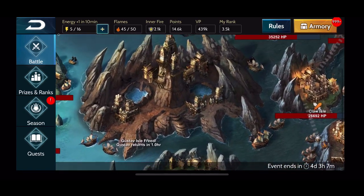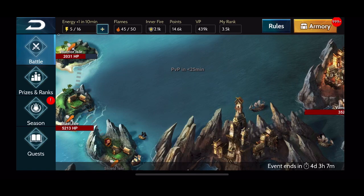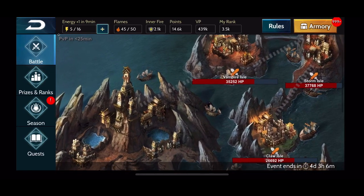Whether or not you unlock all the islands, the PvP island will come up every three hours. The important thing to note is that the amount of points you score from the PvP island is determined by which PvE island you've unlocked at the highest point.